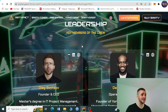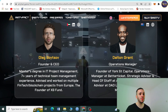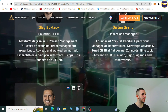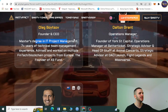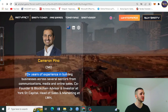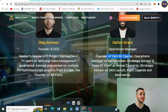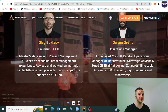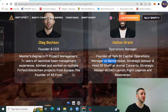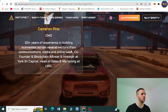Scrolling down to the team, we can see key members: Founder and CEO Oleg Boitsov — Master's degree in IT management, 7+ years of technical management experience. Operations Manager Delton Grant — 20+ years of experience building businesses across several sectors, founder of York Sand Capital, operations manager at Better Tickets. And CMO Cameron Pino. These are serious experts, which is why I think this project has a bright future.